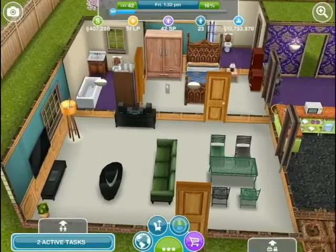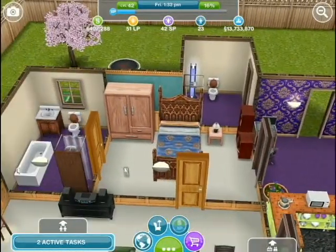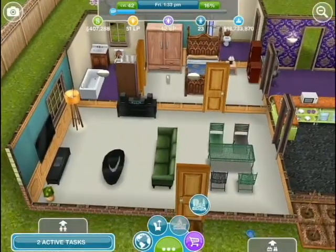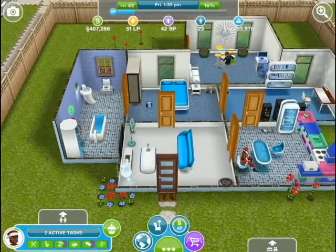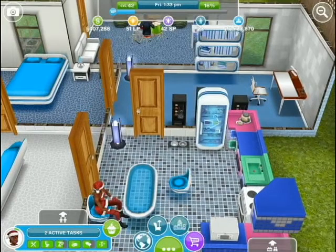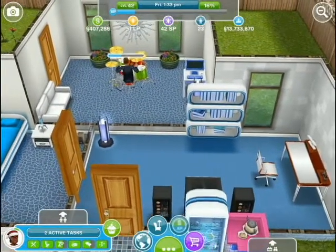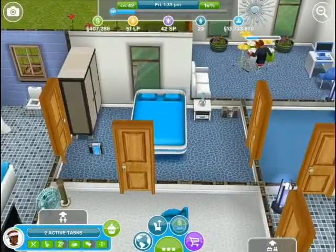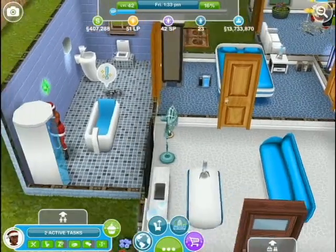And here's another one of the houses that I'm probably going to tear down eventually. And here's my sci-fi house. At the time I don't know whether the sci-fi accents were unlocked or not, so that's why I put these other ones in there. But yeah it's all sort of blue and white sci-fi themed.